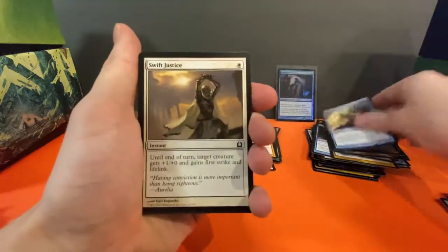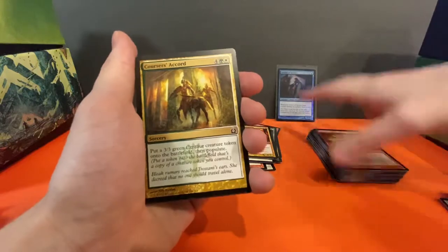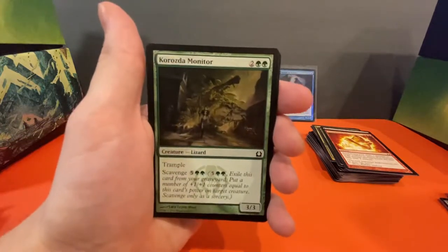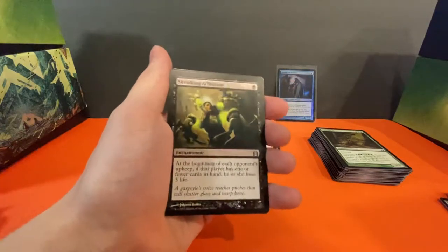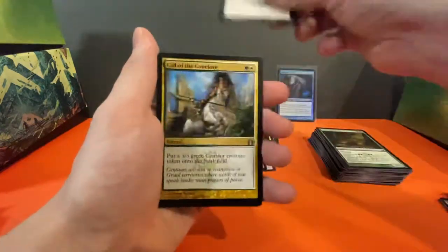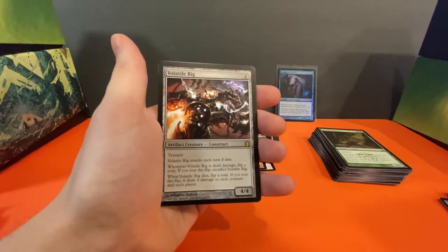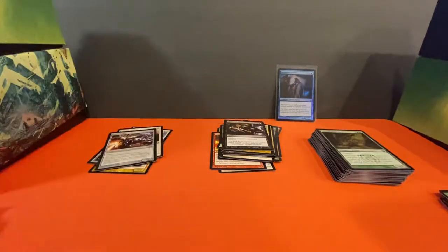Cancel, Swift Justice, Druid's Deliverance, Electrickery, Concordia Pegasus, Essence Backlash, Selesnya Guildgate, Dead Reveler, Annihilating Fire, Korozda Monitor — that gets me every time. Shrieking Affliction for our uncommon — really creepy-looking art, love the black with the lime green color combo. Call of the Conclave uncommon, Ultimate Price — really aggressive-looking artwork. And we've got a Volatile Rig construct for our rare.